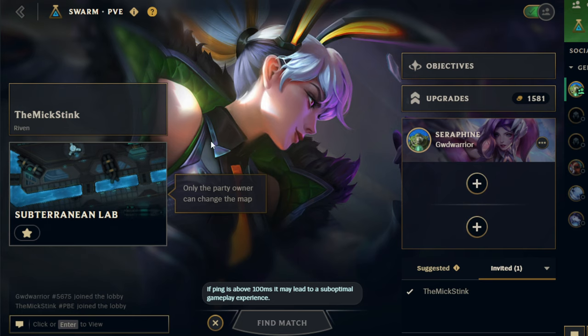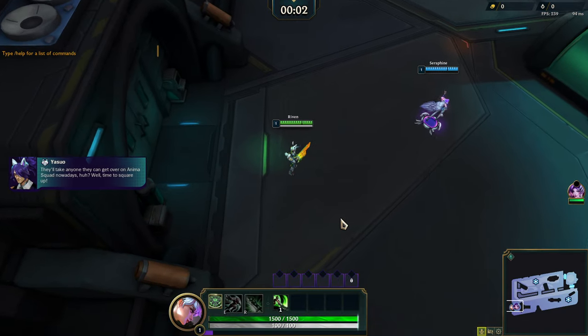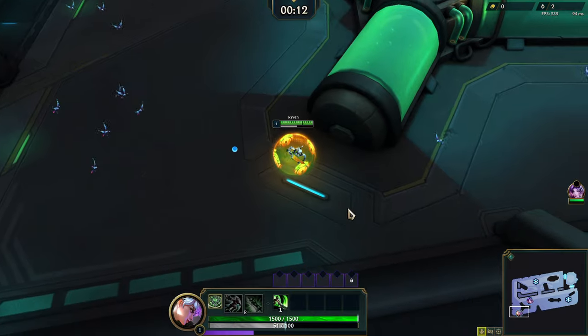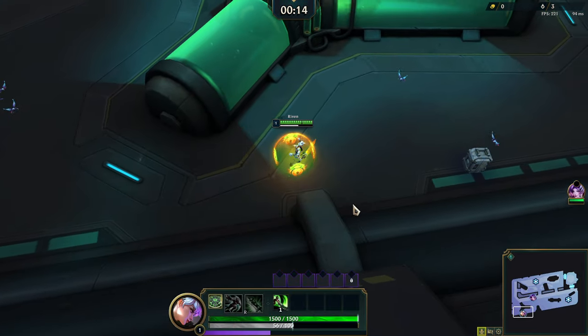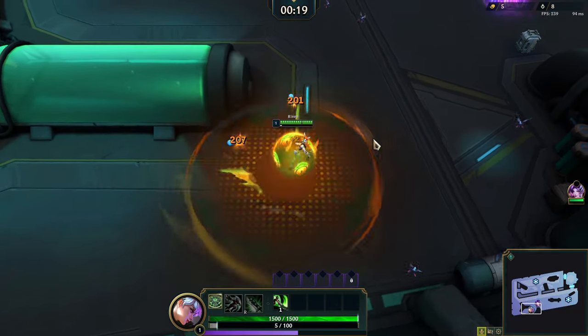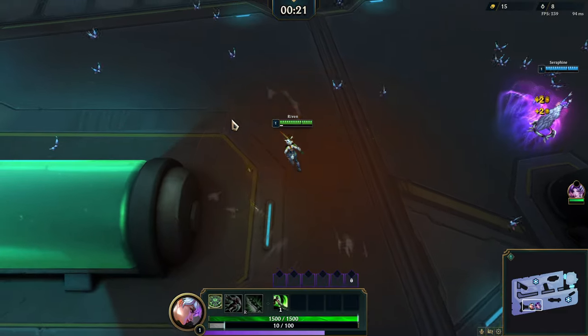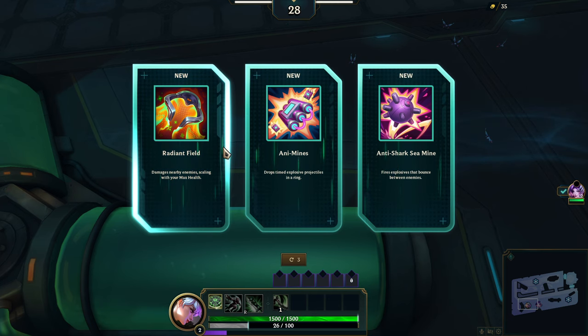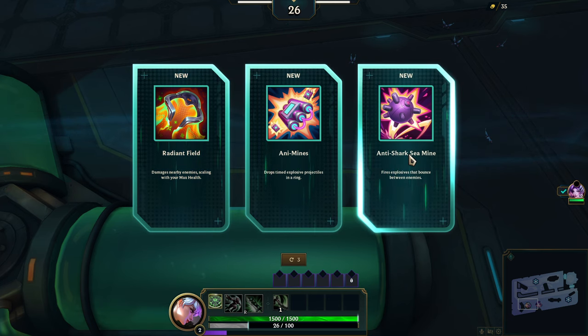Joining me is Brett — he's going to be on Seraphine, and I'm going to be on Ribbon. Let's do it! So I talked about this in my first Ribbon video, but I'm actually going to switch my hotkeys — ability E put on my mouse instead. I use three fingers on WASD. You can also use spacebar to use your abilities, Brett. 'I never have — I didn't know that was a thing.' I think you can.